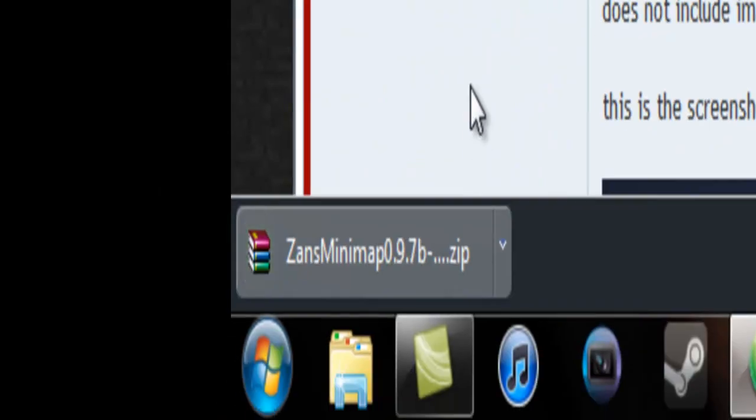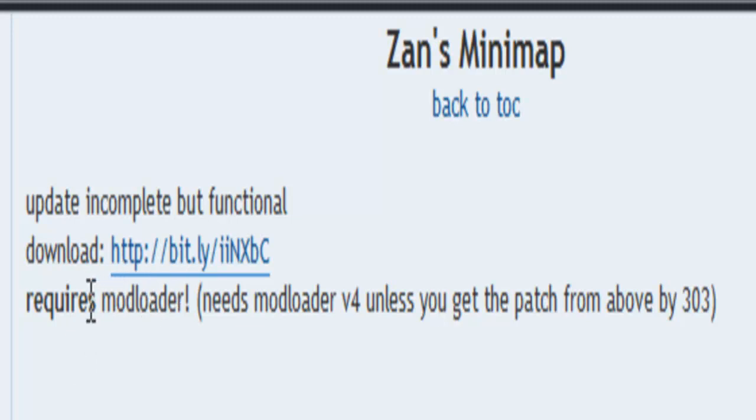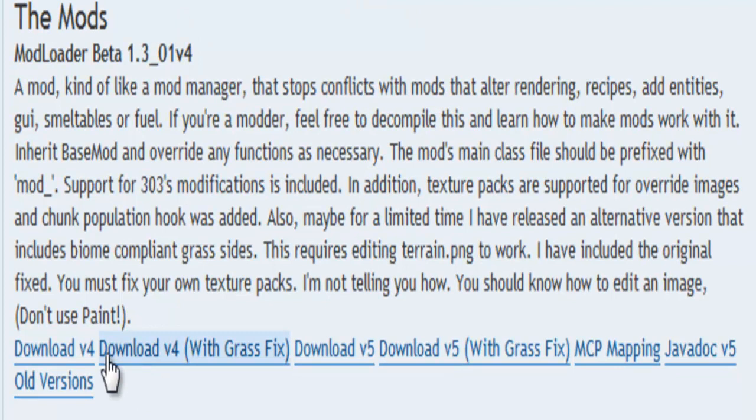Now, after you download it, make sure you read this: Requires Mod Loader. Now, that's not what people get confused about — it's this: Needs Mod Loader V4. So what you do is you go to Rizugami's Mods and click Download V4. Not V5. Just make sure it's V4.